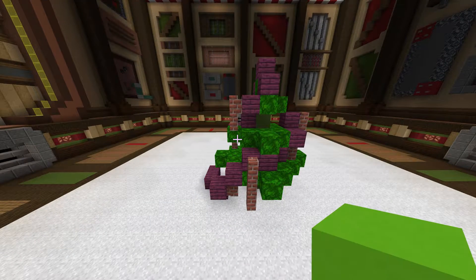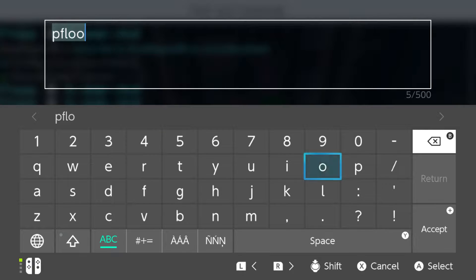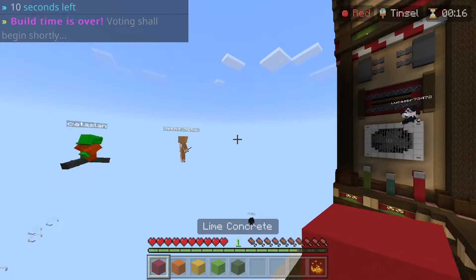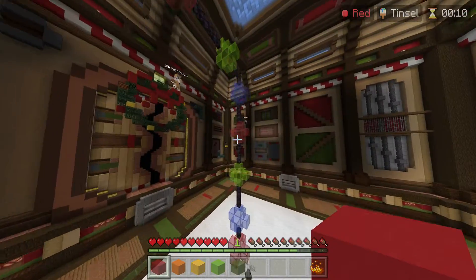Alright, we're going to make the floor green, just for the memes. We might run out of time — we're going back. Oh, we have to vote. That's not tinsel, that's just a cool thing.